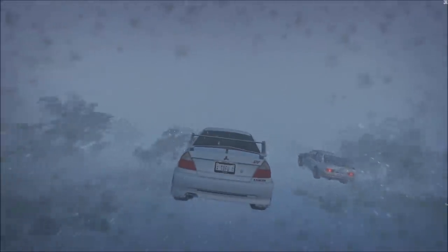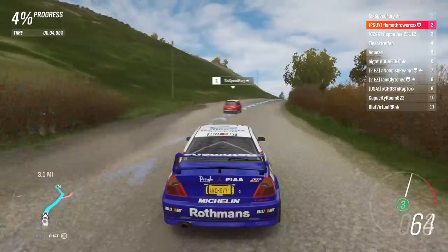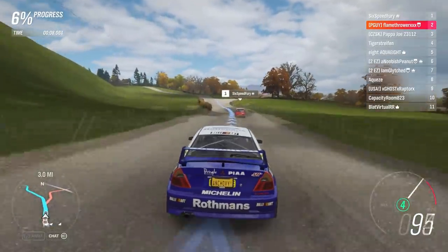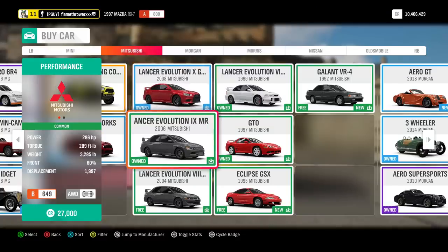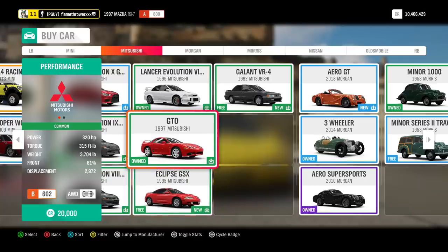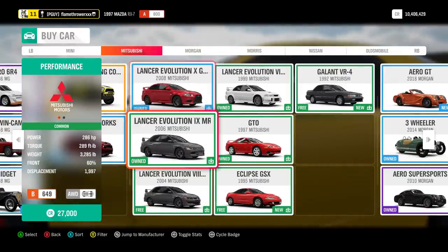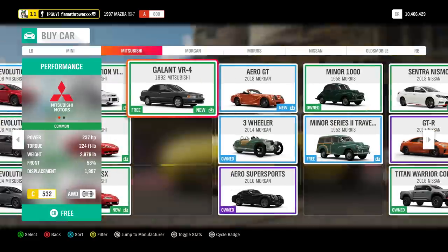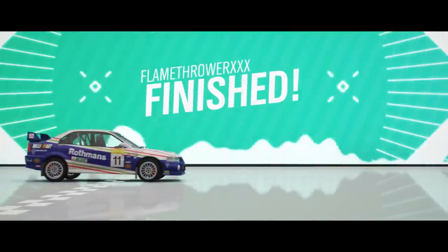Speaking of Mitsubishi being in previous games, Turn 10 actually made Mitsubishi's in this game worse than they were in Horizon 3. Before I say anything about the Evo 6, keep in mind that this entire video and guide can also be applied to all the other EVOs, as they are all very similar cars, but I think the Evo 6 is the best.